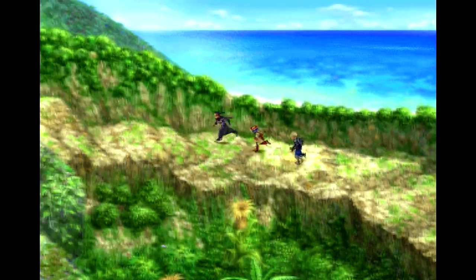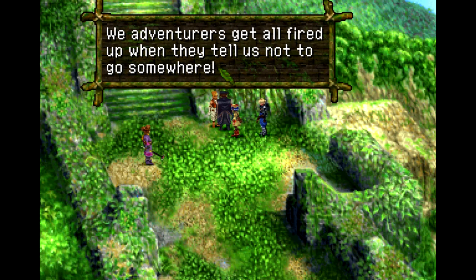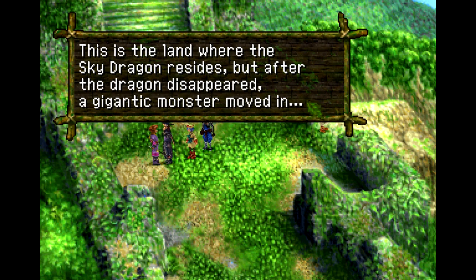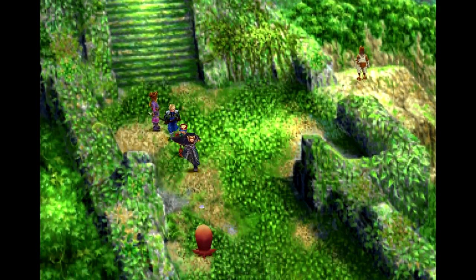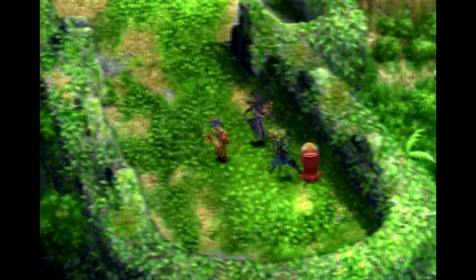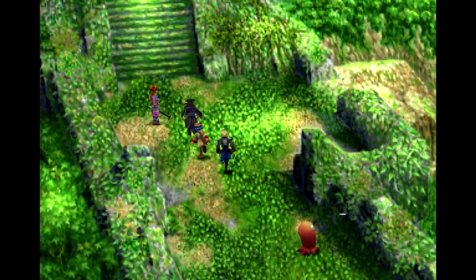Now that we have the Star Dragon we can indeed head to Sky Dragon Isle, although you could come here before — you just can't do much. We want to head up this gentle slope to find some people. We've been warned not to go near this place but we came anyway — we adventurers get all fired up when they tell us not to go somewhere. This is the land where the Sky Dragon resides, but after the dragon disappeared a gigantic monster moved in. It took away the Star Fragment the NPC had worked so hard to get.